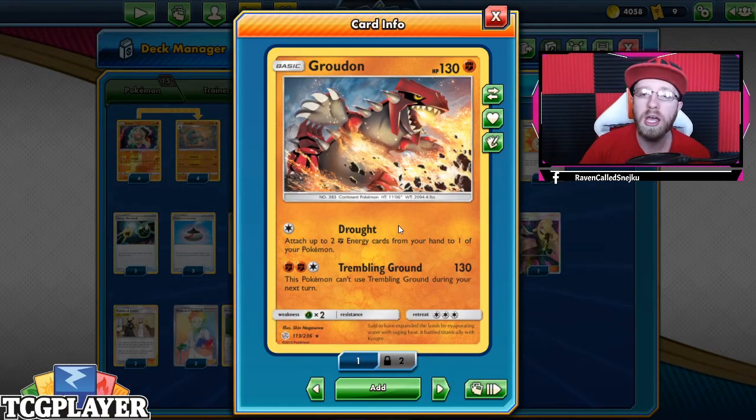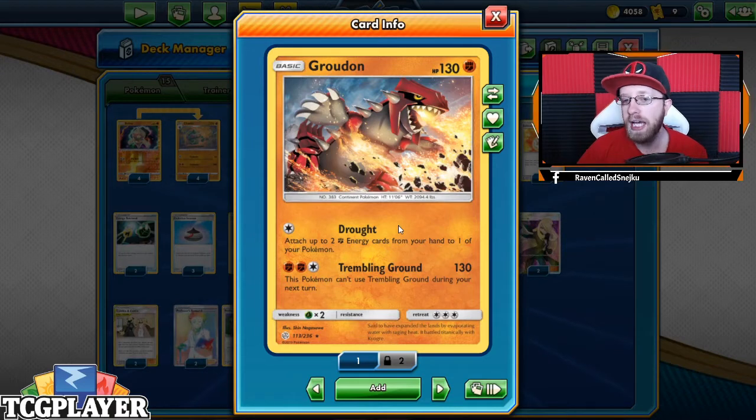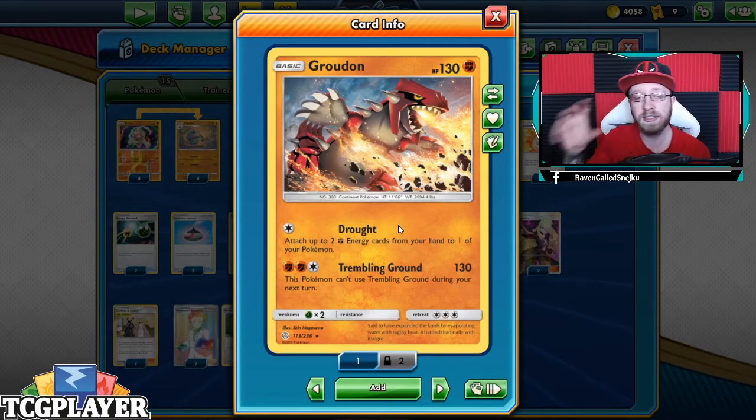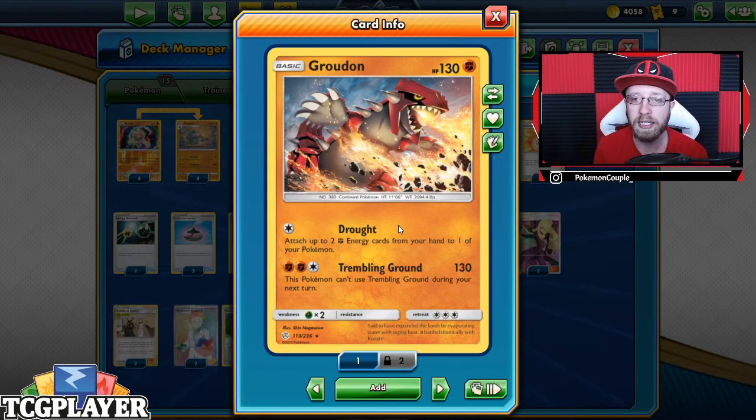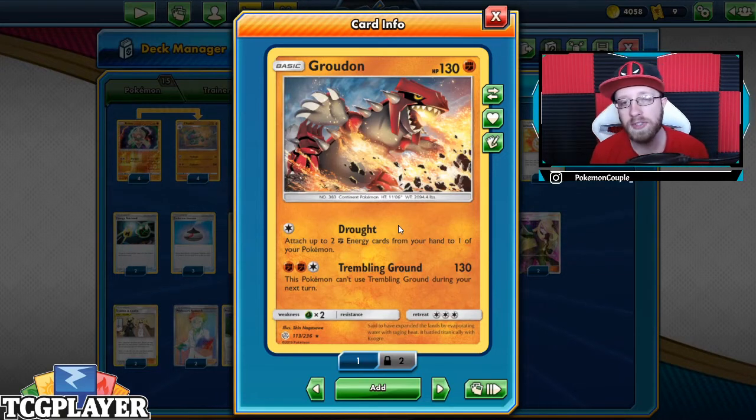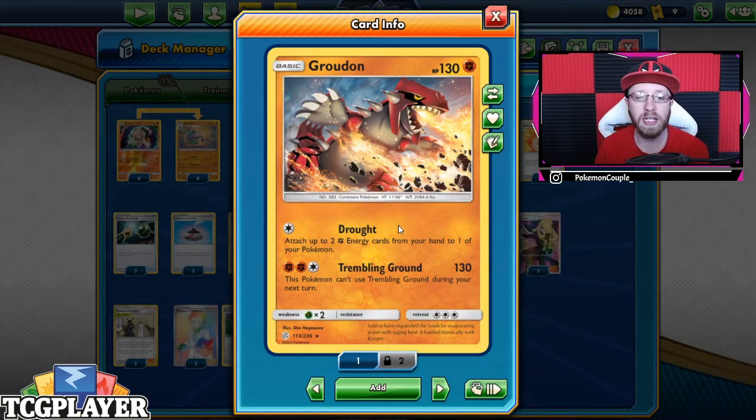Every single turn you'll be able to attack. Because we have Hyper Potion — it discards two energies — what we're able to do is put more energies on the Claydols, heal them, and just keep attacking. Or you can play a Switch, heal them, play a switch, put back the energy with Energy Retrieval, and use Drought to charge them back — which is another great idea you can utilize.